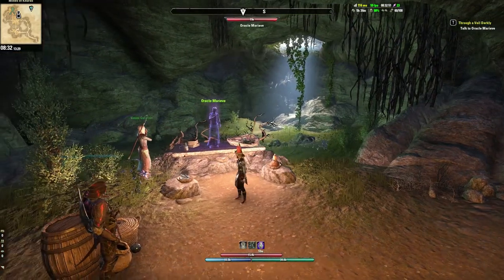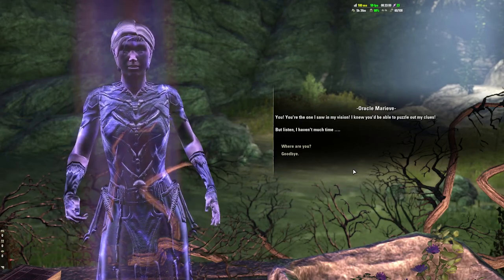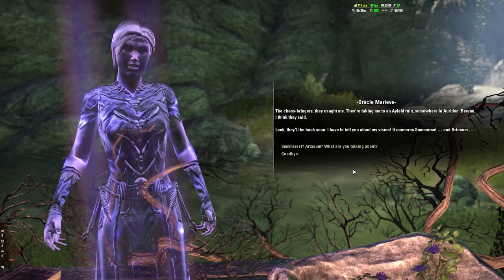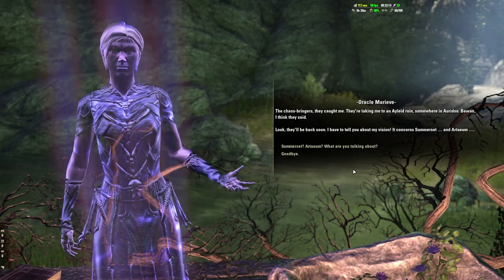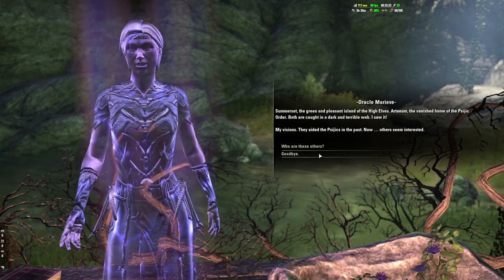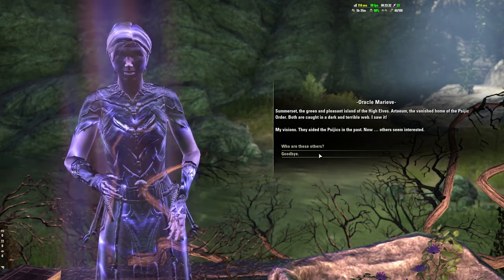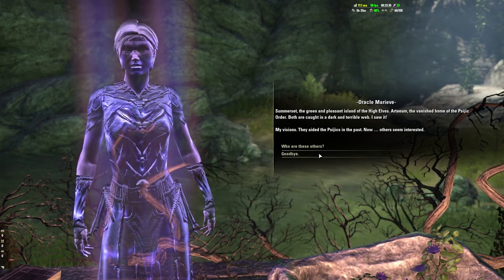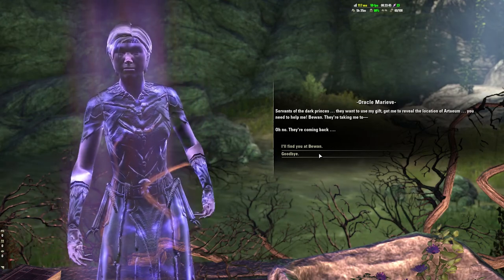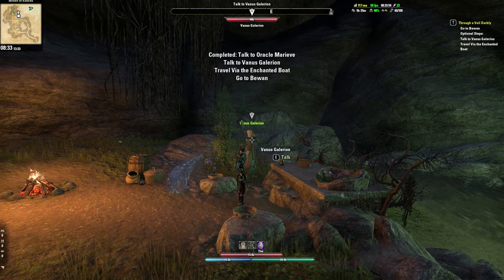The ritual works — it's the Oracle! She appears barely and asks where I am. She mentions Arteum, the Psijic Order, and Summerset — the green and pleasant island of the High Elves. Both are caught in a dark and terrible web. Servants of the Dark Princes want to use her gift to reveal the location of Arteum. She needs help — I'll find her at Bawon. Remember Bawon!